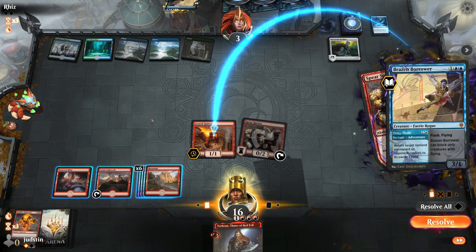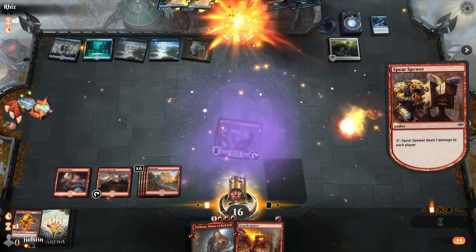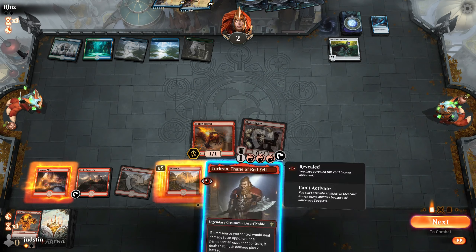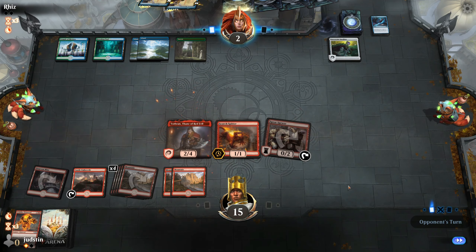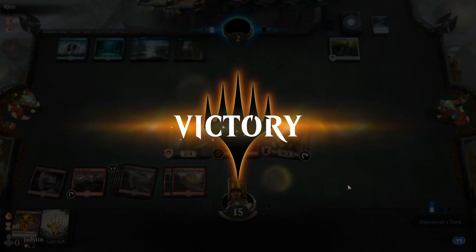He's going to flick the Scorch Spitter back, buying himself a little more time. We've got enough mana to cast it again, so we just get him back out. He's bought himself another turn, but at this point it's too late — the Torbran is out, the Scorch Spitter can do 3 damage, and he concedes. That's the game! Thanks to everyone for watching — subscribe if you haven't already, and I'll see you in the next one.